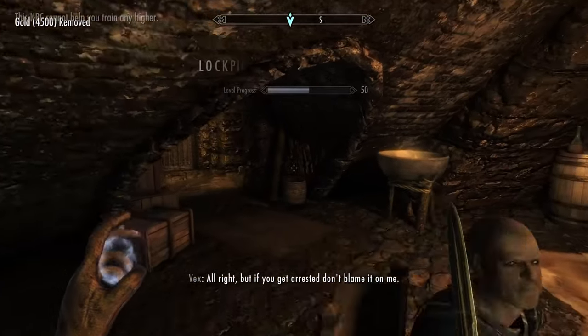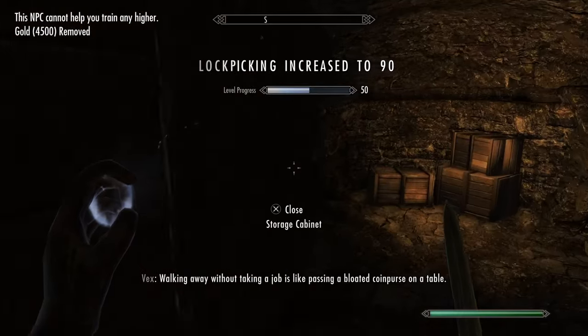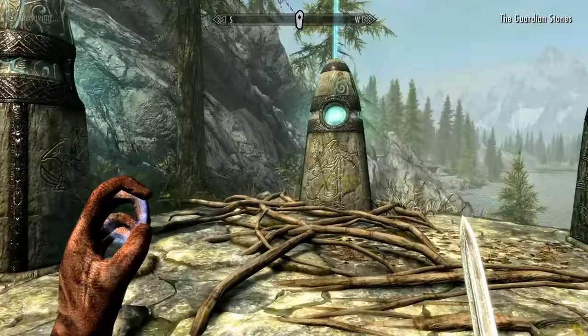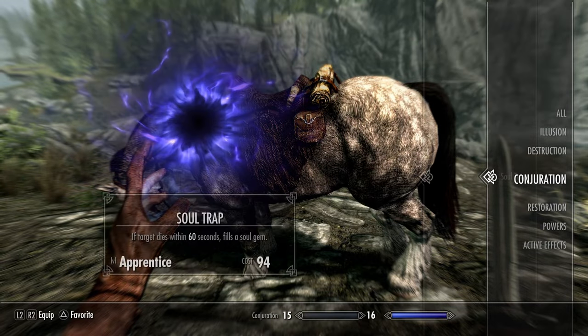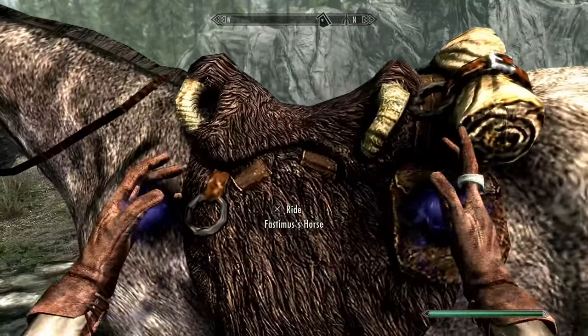Having raised our Illusion level by spamming Muffle all this time, we take the opportunity and train lockpicking until level 90. Next on the table is Conjuration. We travel to the beginning Standing Stones, activate the Mage Stone, and just Soul Trap the horse until we get to level 100. Simple as that.